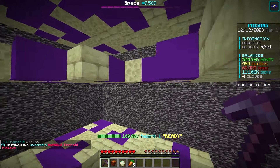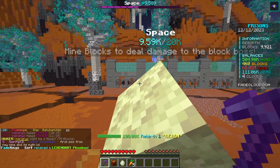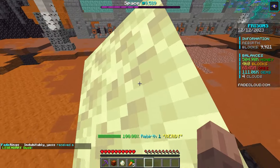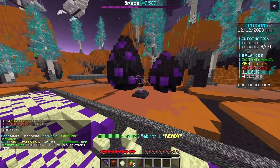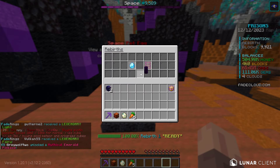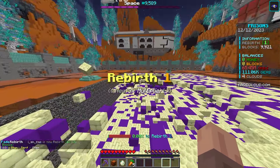We are now at over 500,000 money, which means I can rebirth. Let me take a look at our block boss — we are at 9,000 health and need to mine 9.5k more blocks to kill him. I'm not sure what you get from killing the boss, but it'll be interesting. Rebirthing will reset my current blocks and money, but it gives us a 3x multiplier, so it's definitely worth doing.